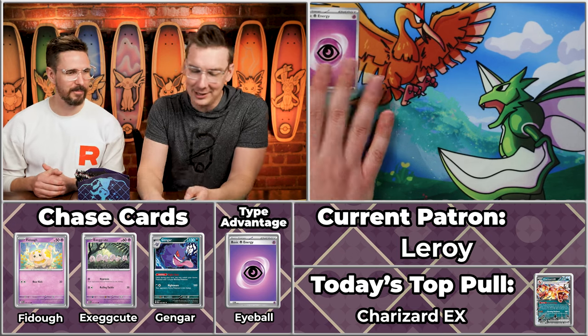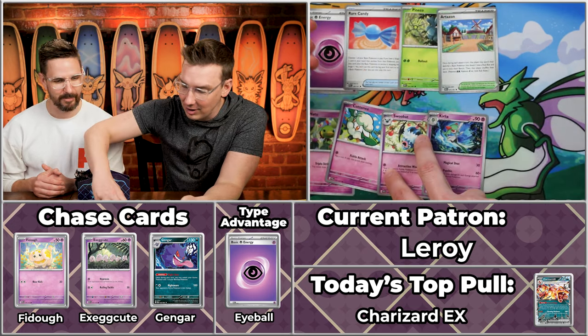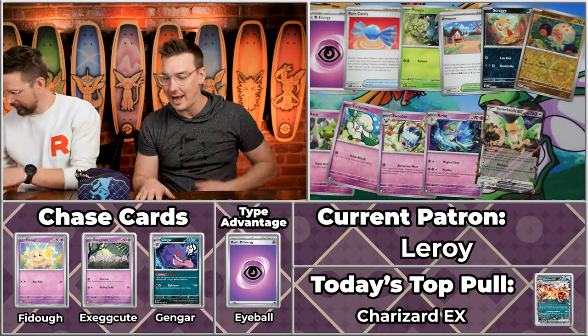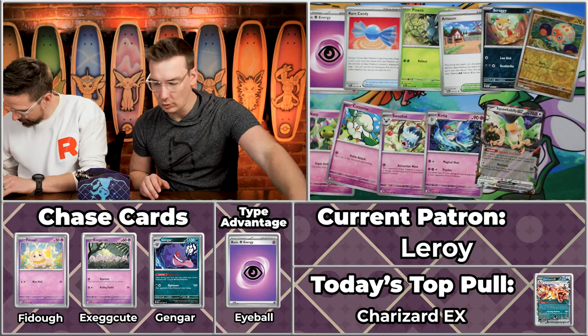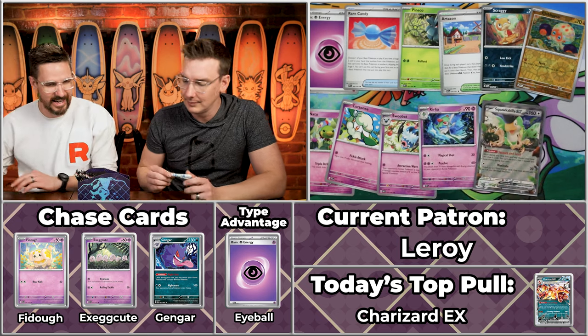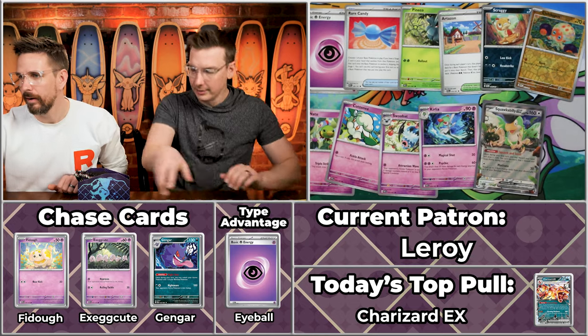Next up we have Leroy for Team Grass — around since base set starter decks, starting with the Machamp. Eyeball energy right at the top! The Rare Candy, Cottonee, Pineco, Swoobat, Artisan, the Curly, Scraggy, Clubbapus, and Squawkabilly. Five cards scoring one, with Squawkabilly at just 94 cents — rounds up to a single point. One, two, three, four, five times two is ten! Ten points for Leroy! Someone is still yet to pop off huge, but we've got plenty to go.